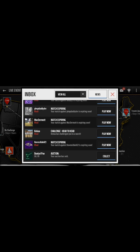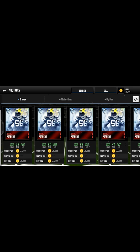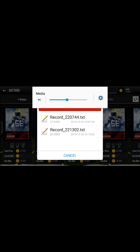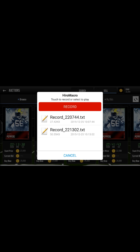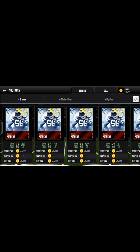When you go to Madden Mobile, just go to Auctions and then press volume down. When you press volume down, it shows Record. The things are already recorded too, so if you're new just press Record when it starts.